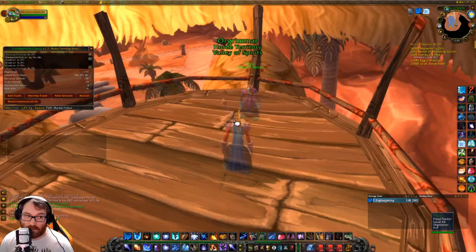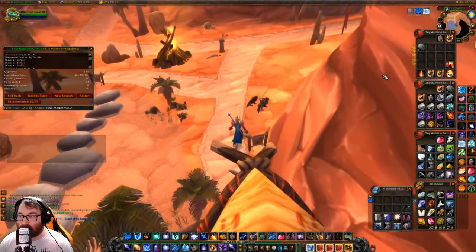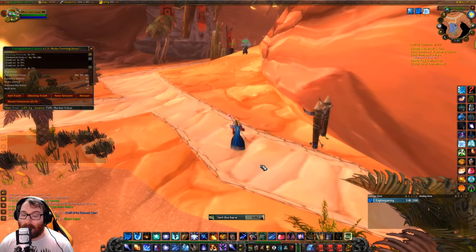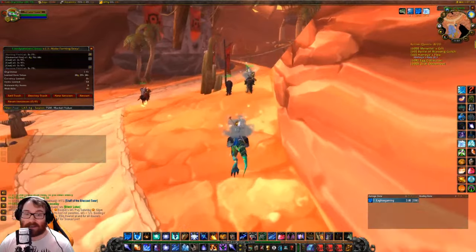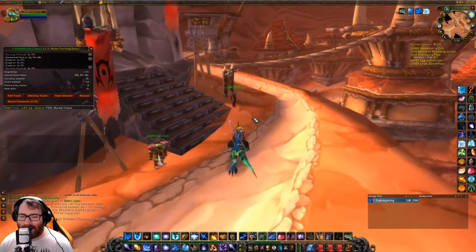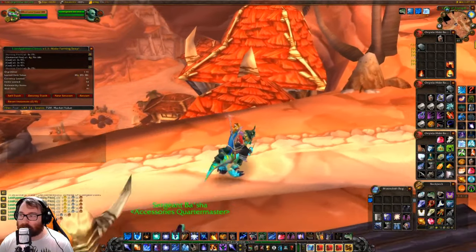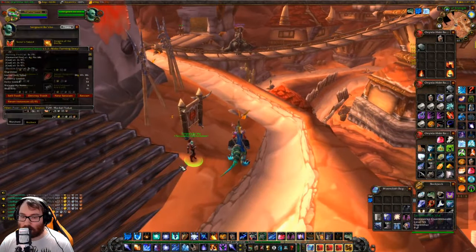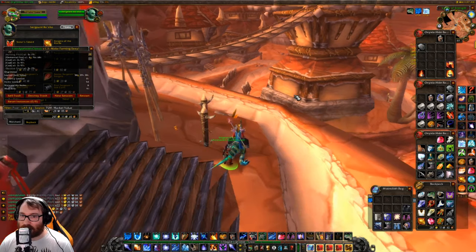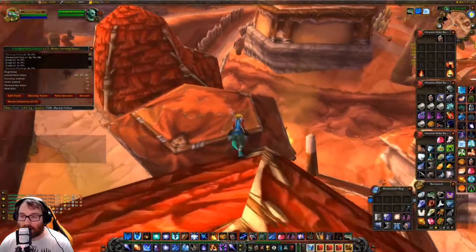One downside of the Un'Goro spot is it's solely based on elemental fires, which are quite expensive on my server. They might not be the same on your server, so keep that in mind. If elemental fires have less value on your server, that farm is not going to be worth it because we only got 22 burning pitches as the other sellable item — so if you can't sell those either, it won't be worth it for you.